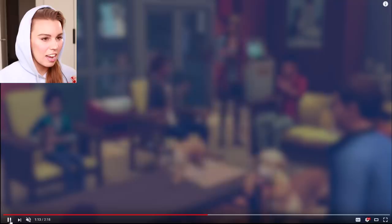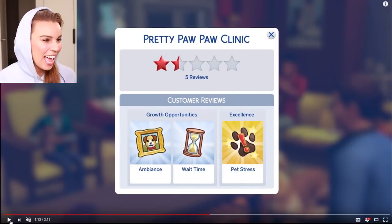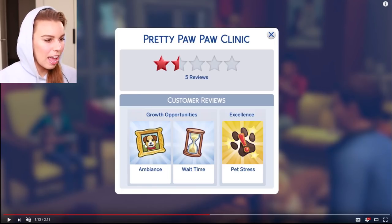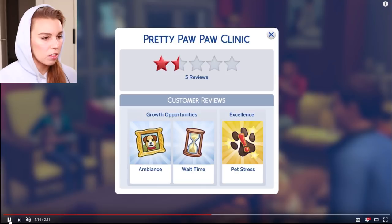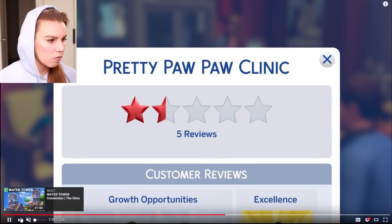These are unhappy campers. This is an example of a clinic going pretty poorly. The growth opportunities: ambience, so making it look a little bit nicer, and the wait time - so maybe hiring more staff. And the pet stress is very good. I think you can calm down the pets - I'm not really sure how they said to fix that.